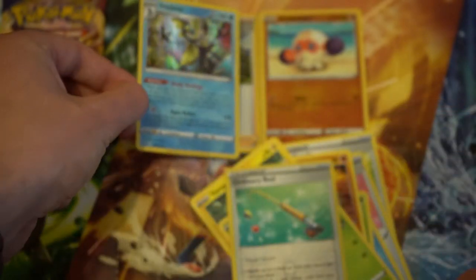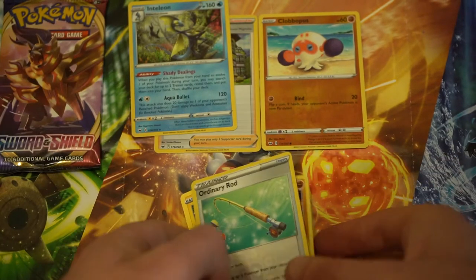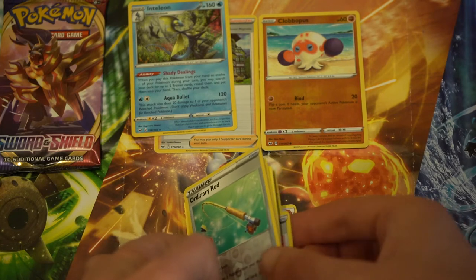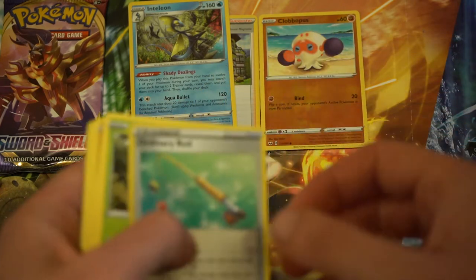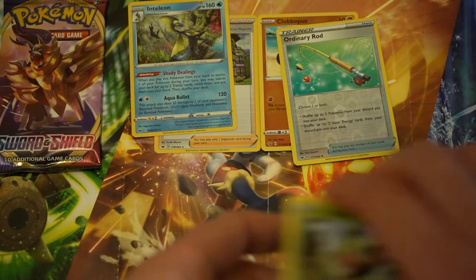Great artwork on the Inteleon holo - it does look slightly 3D, that's quite cool. We're going to pop the holo on that one and the Ordinary Rod, with the rest going to one side.